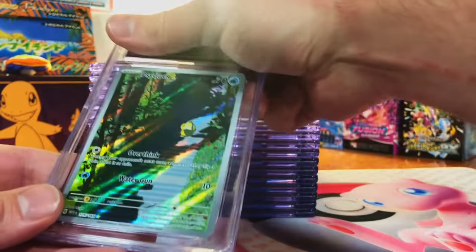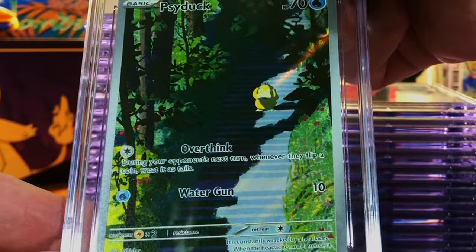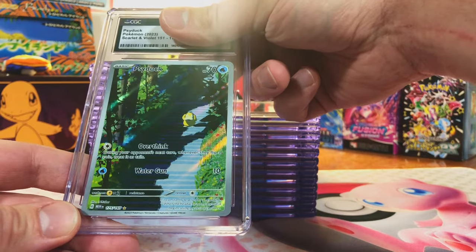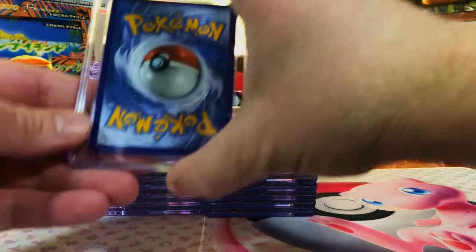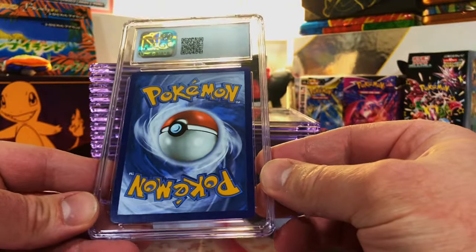Nothing to complain about here, looks great. Psyduck Illustration Rare from 151. I love this Psyduck. There is nothing wrong here — I'll guess 10. We got a 9.5. We are on a roll, people. This is wild. We're doing much better than I thought we would so far.